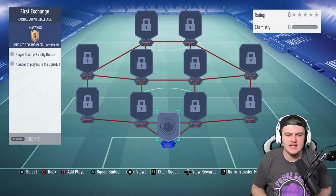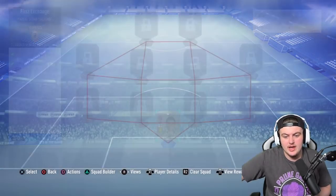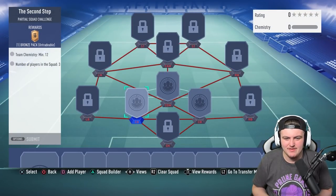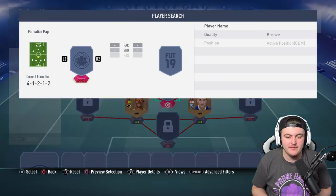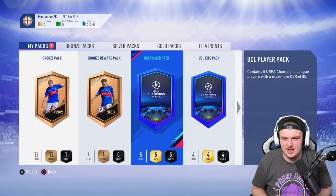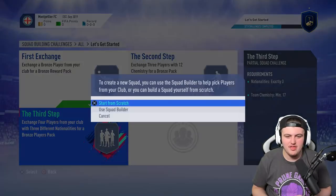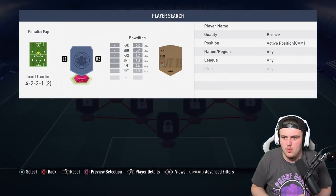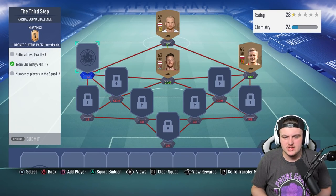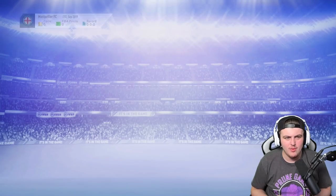The Let's Get Started SBC requires you to submit maybe five to ten bronze players total — things like First Exchange — they're all really easy. These will be done with your starter packs without a shadow of a doubt. It'll get a little bit harder every time, but not very difficult at all. These aren't difficult to complete. As you see, we'll throw these guys in and do the last one — and then you'll get yourself a two-player pack from this as well. These are just to unlock the rest of the SBCs.